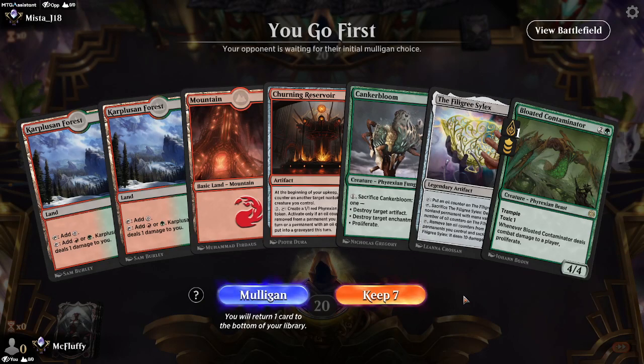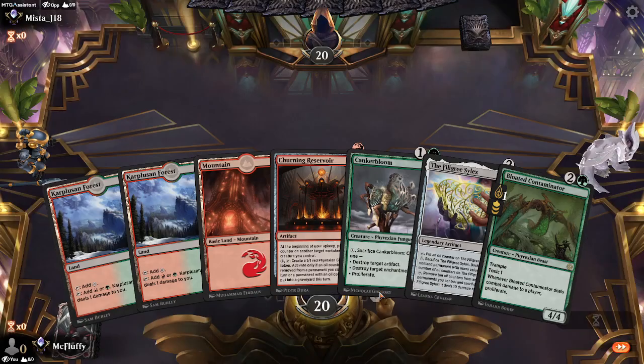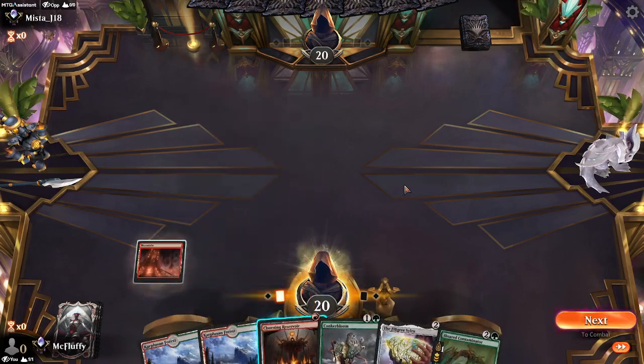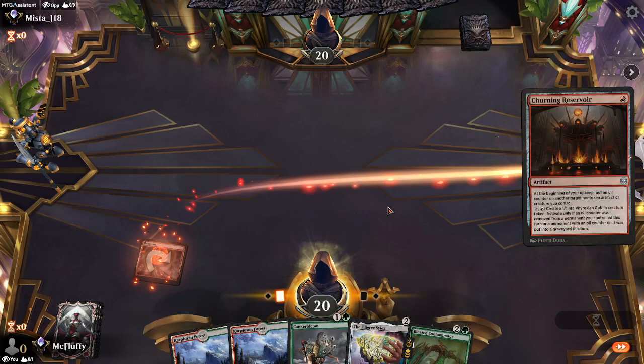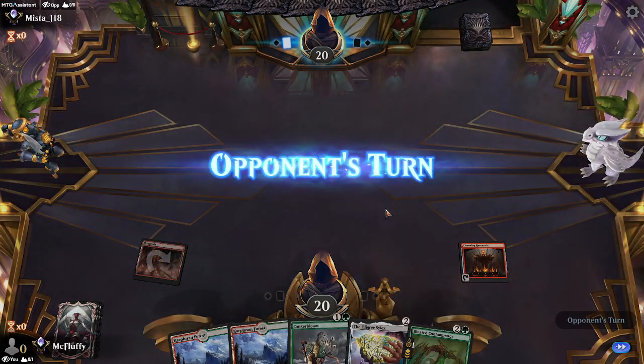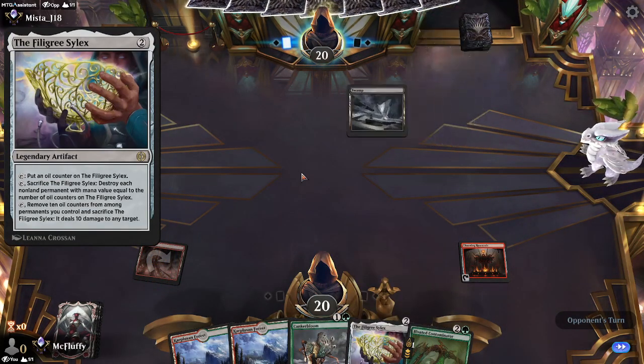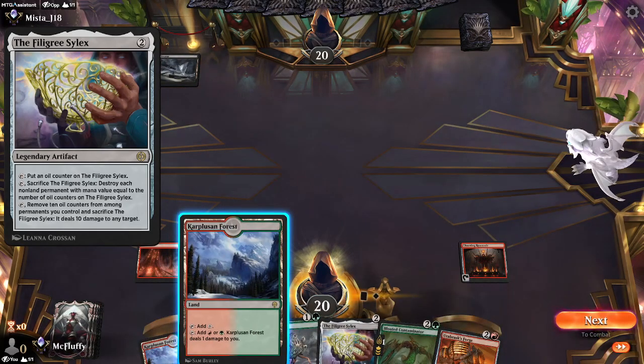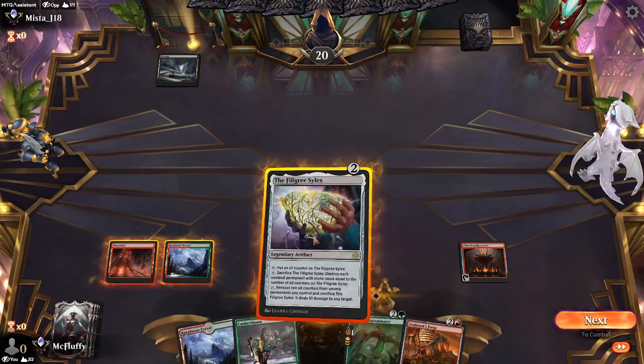This is nice because we have 3 lands and the Blood Contaminated here, but it might be too slow, honestly, depending on what our opponent is doing. There is a really cool tech here though — this deck can outpace mono red, and can counter mono red in the sense that we have access to a sweeper, the Filigree Silex, which is really nice. Our opponent is playing black here.